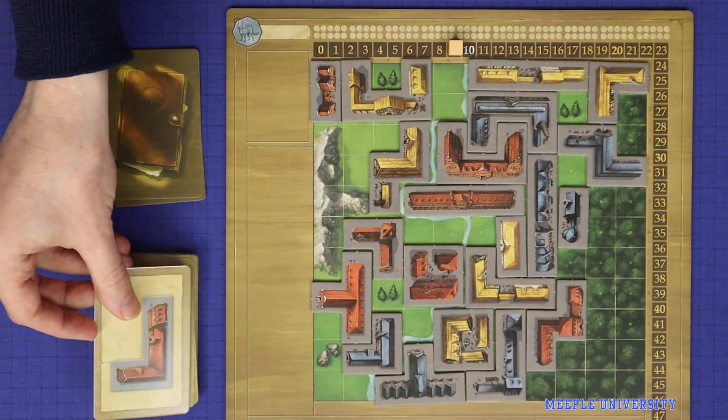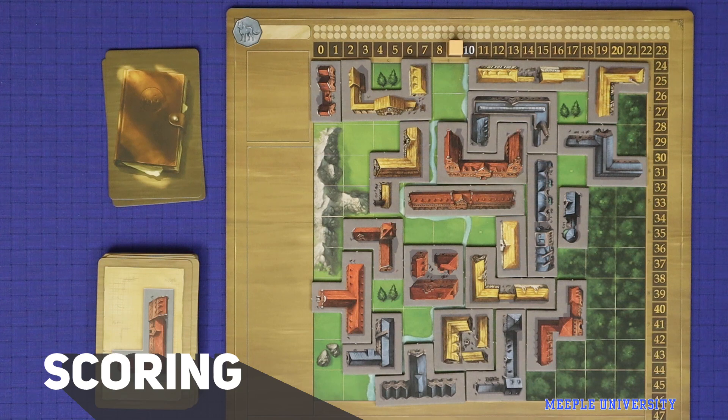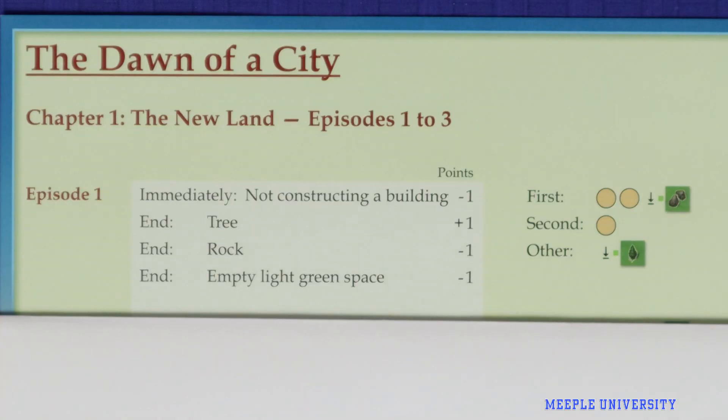The other option is to pass out of the round entirely. When a player does this, the player does not lose any points but is not allowed to play again in this round of the game. Once all players have passed out of the game in this way, or once the deck is empty, then proceed to final scoring which, for episode one, is outlined here.